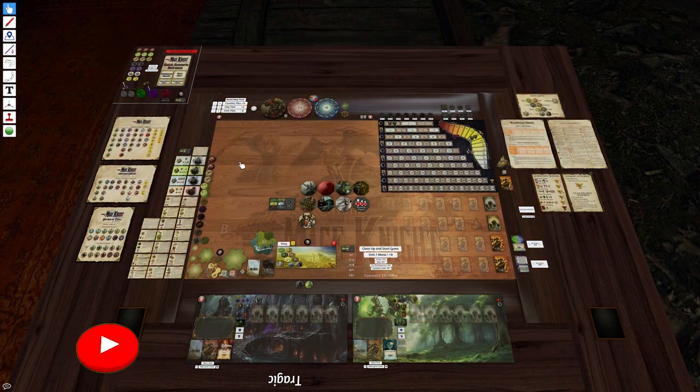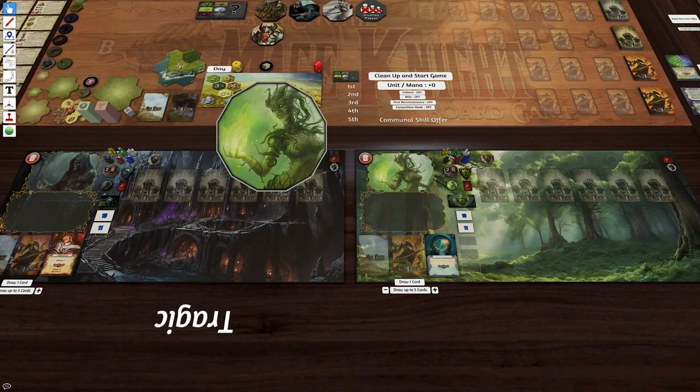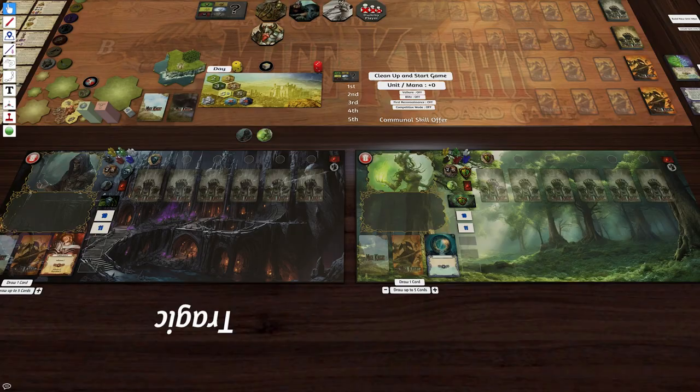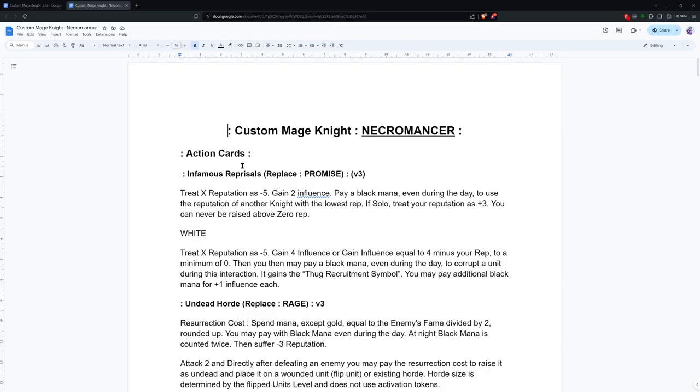G'day, Tragic here, and welcome to Mage Knight. This is a test of my custom Mage Knights — I've made a Dryad and a Necromancer, and I'm getting pretty close to finalizing this. I've been playing it a lot off camera. If you go to the link, you can see the skills written out in a Google Doc that's shared. Some still need a little tweak — I'm a little concerned about the Dryad's movement, for example.